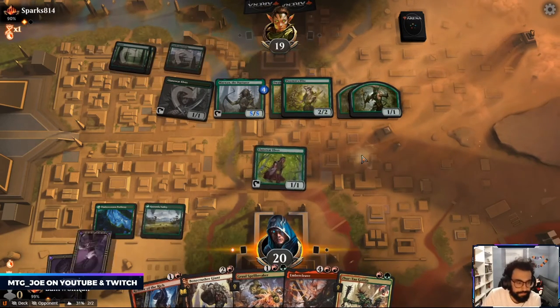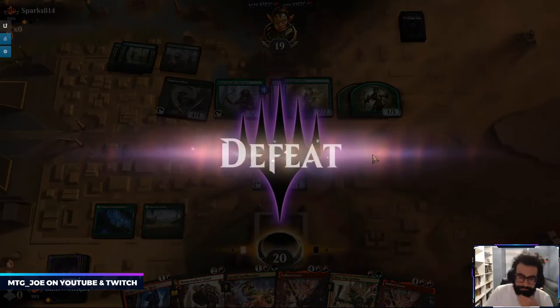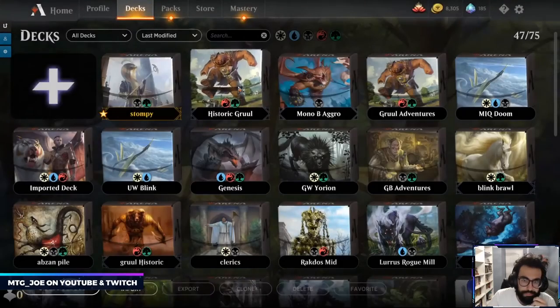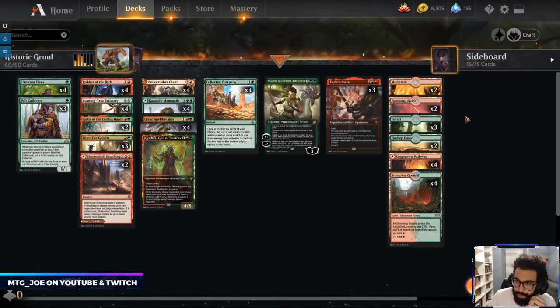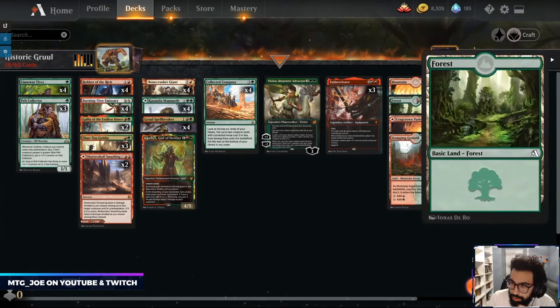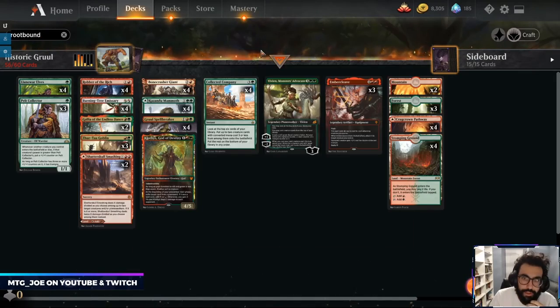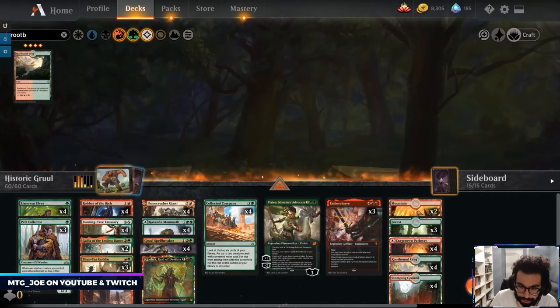Okay we need to put... this mana base isn't working. I don't think we want these. I think we want Root Bound. We've consistently missed our mana too much.